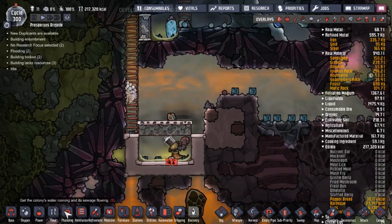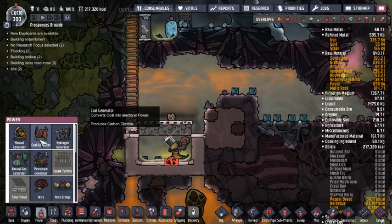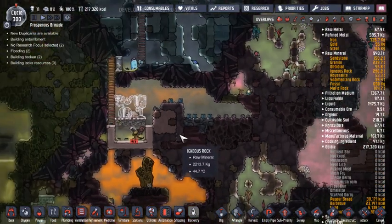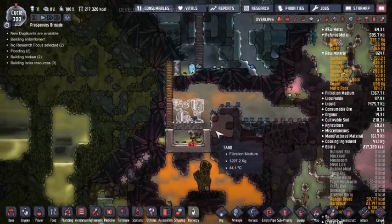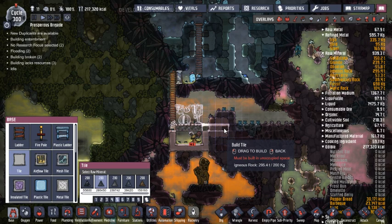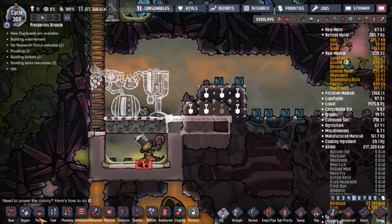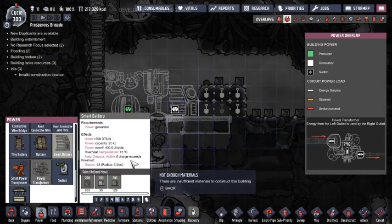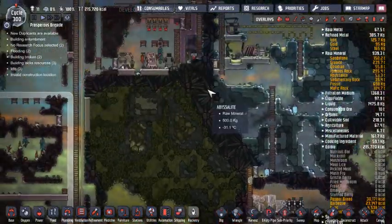We got that deconstructed. Let's go ahead and put a natural gas generator there, and let's build just a platform right there, put a smart battery in, and then we can run all the wire once they get in there and build it all.